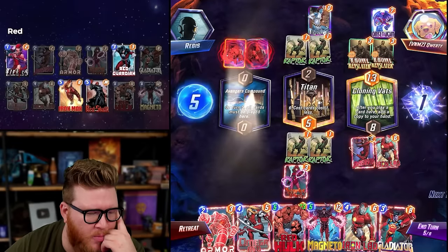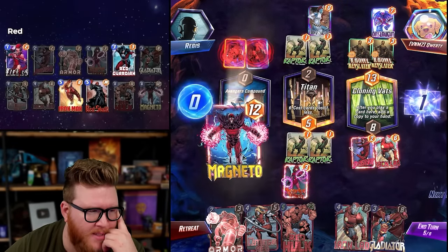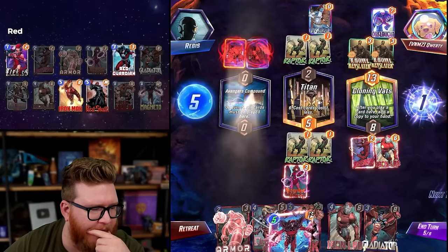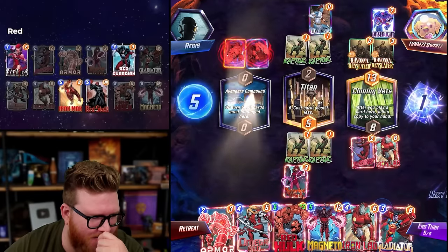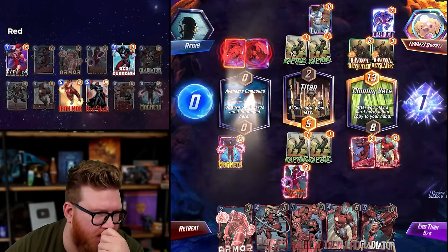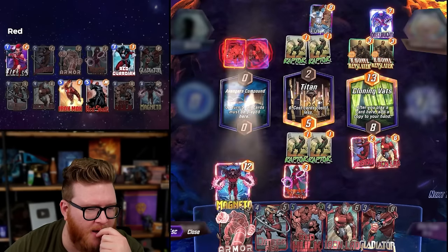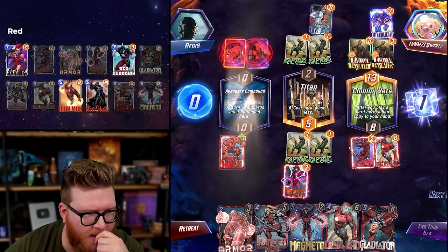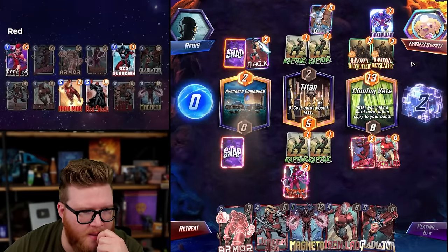Oh it's Magic and Jubilee - this pulls over a Mystique which could lock them out, but it's just Revona anyway, that's not even that valuable. This is where I'd actually like to lock them out so they can't utilize the Onslaught. Maybe it's literally just Red Hulk this turn and next turn we play Magneto here to screw them up a little bit.